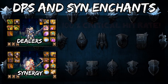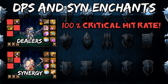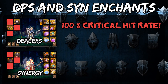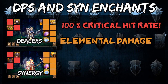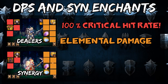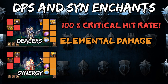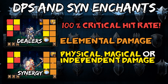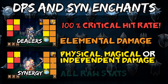For Deeps and Synergy characters: these slots right here are designed for your critical hit rate — you should always be shooting for 100% crit, but the amount of extra crit that you need will solely depend on your class, whether it be their passives, active skills, or buffs. These slots right here are for your elemental damage — generally you'll stick to one and stack it as high as you can. This is huge damage and thus they can get pretty expensive. These slots right here are for your primary damage stat, whether that be physical, magic, or independent damage — PMI for short.